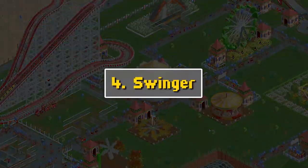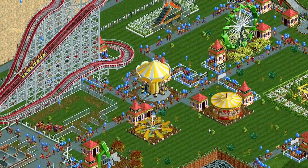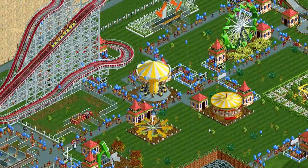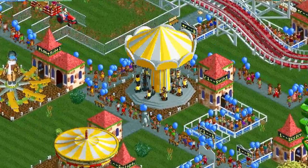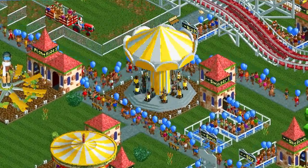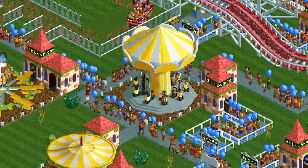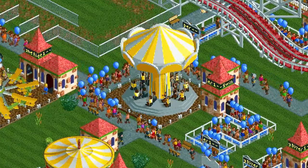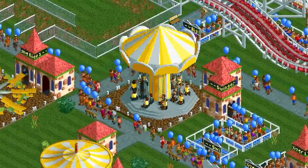Number four: The Swinger. Tell me you've ridden a classic swings ride like this at a theme park or carnival — I used to love these. It's basically a merry-go-round sort of, but you're swinging. One thing I wish this design had was swings that would actually swing back and forth. It looks like the little chairs are just stuck on the rotating platform, so it's not exactly the effect I'd want, but I think it's still really cool. The design looks amazing, and that's why it's so high on my list.